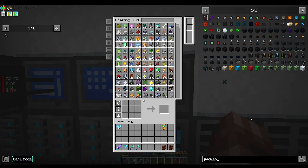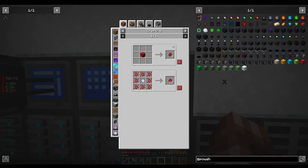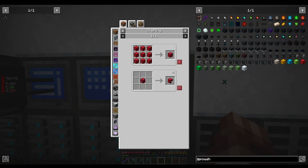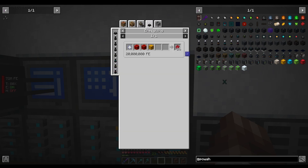Now that we have a reasonably good supply of nether stars, we could look at nitro crystals. To make the seeds we need nitro blocks, which require specific ingredients and 20 million FE. Let's look at doing this quickly before the end of the episode.